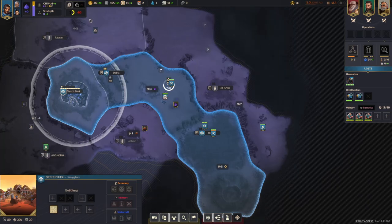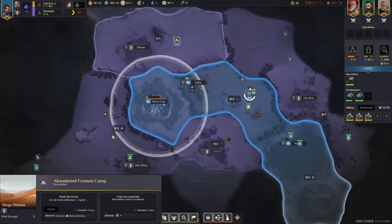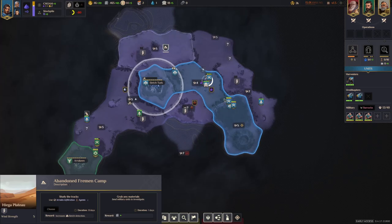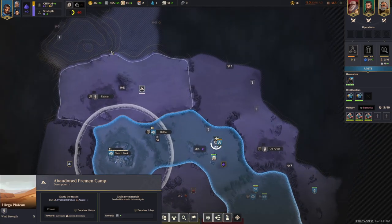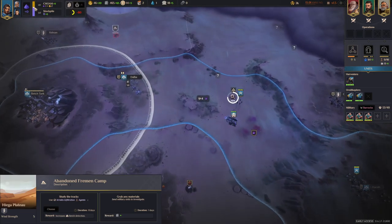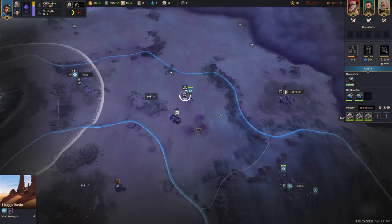Now we have to evaluate the situation. We are 17 days away from the unlocking of the floor market. We are basically broke and we don't have enough spice yet. However that can be fixed — we can either hope for a point of interest that gives us spice, though that's a bit RNG dependent and risky. Alternatively, you could go to 100% spice tax to stockpile enough. You still have 12 days available which is more than enough, and the income from that harvester is high enough to support it.